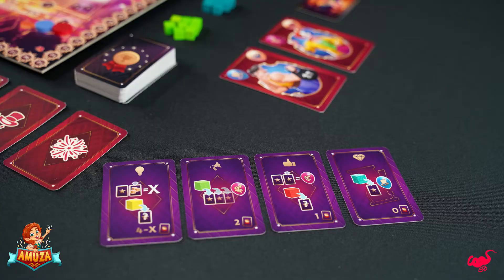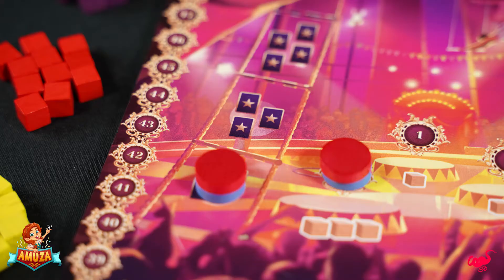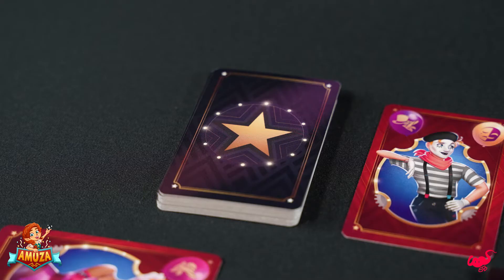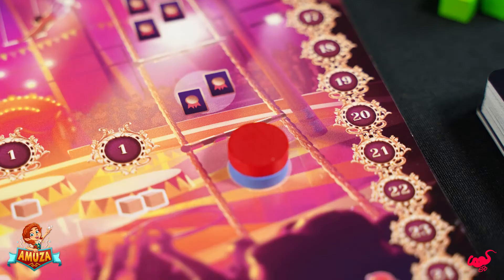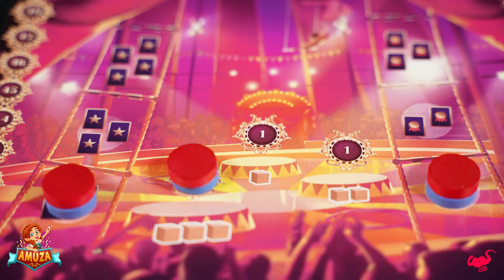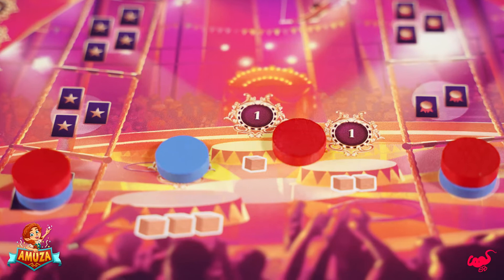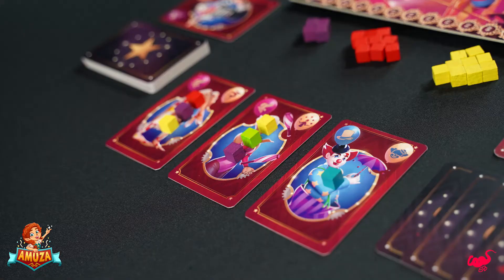Once each turn you may discard two upgrade cards to advance your player disc one step on a development track. When you advance on the performer track, immediately add a new performer to your caravan. Advancing on the upgrade track determines the number of additional upgrade cards you can take at the end of each round. The bonus point track determines the number of victory points you score for upgrade cubes in your caravan at the end of the game.